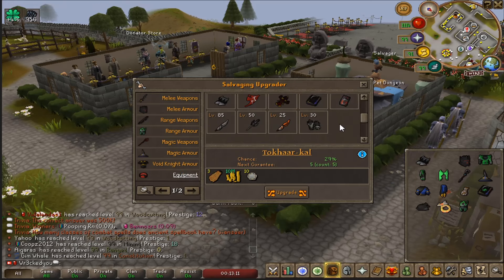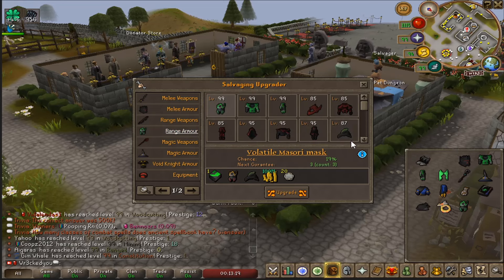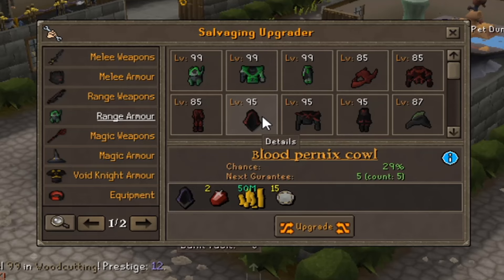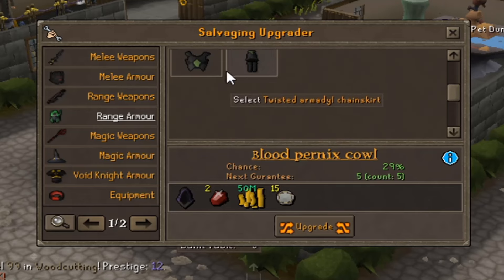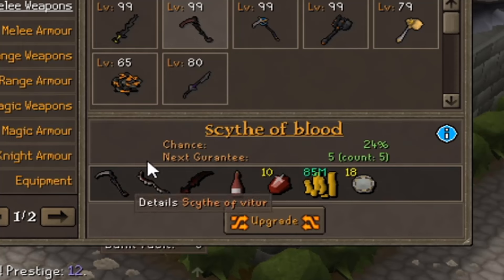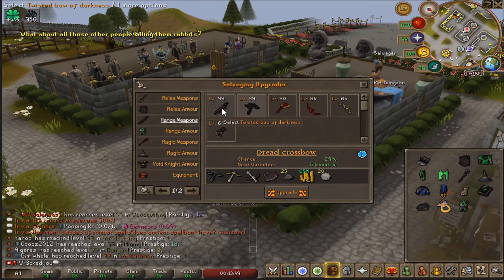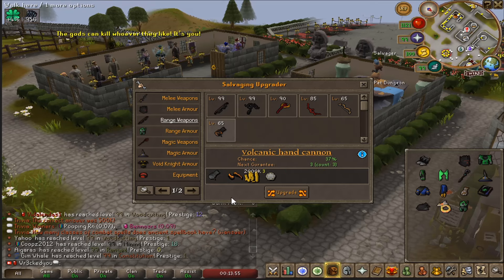There are so many different upgrades here which makes this server very unique and stand out from others. There's always something new to upgrade for — volatile, mazori, blood pernix, blood swerve, elder chaotic, mall scythe, retribution void, volcanic whip, and more. It'll show you exactly what you need for each upgrade.